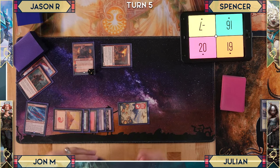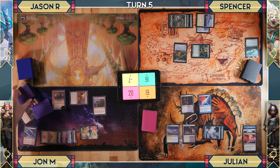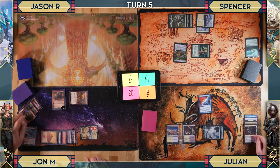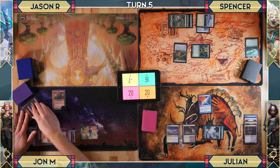John casts Titan Strength giving a creature +3/+1 and scrying one. Julian chooses not to reveal the top of his library for the counterbalance trigger. John blocks with Scorch Spitter, dealing one damage and dying. Sister Repentia also dies in combat, triggering Julian to gain two life and draw two cards.